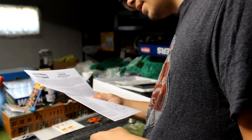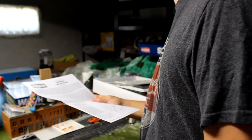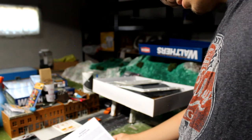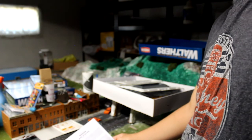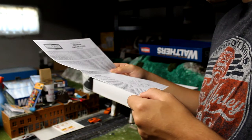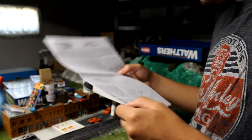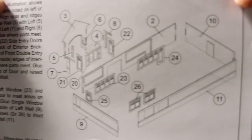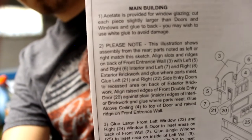Acetate is provided for window glazing — cut pieces slightly larger than doors. That's what that piece of plastic was for! So I'd have to get a sharp knife for that. This is basically the layout for the main building.